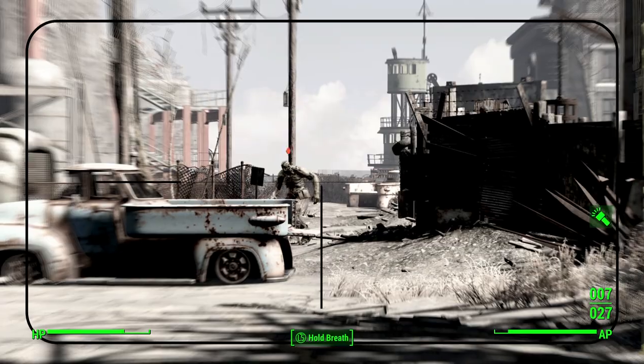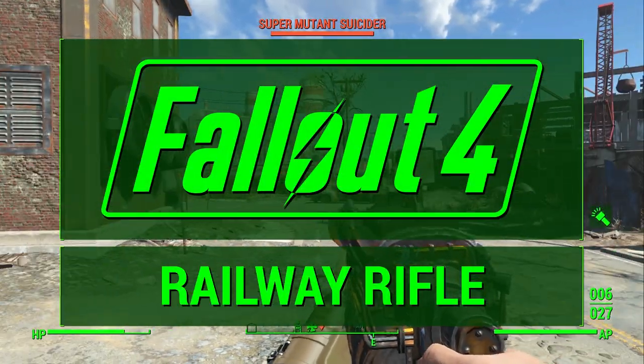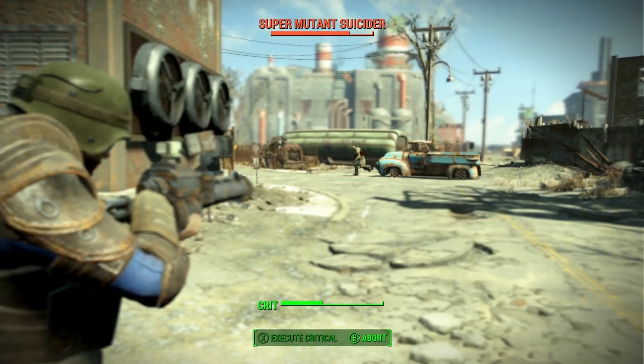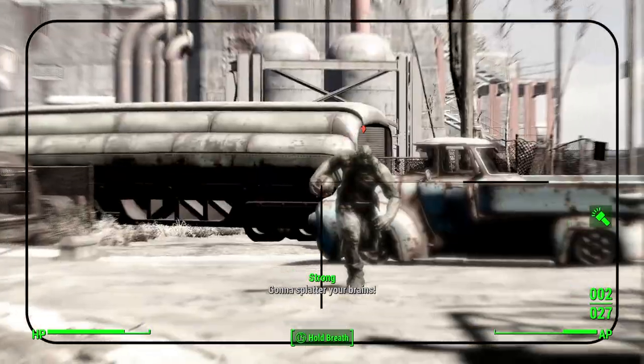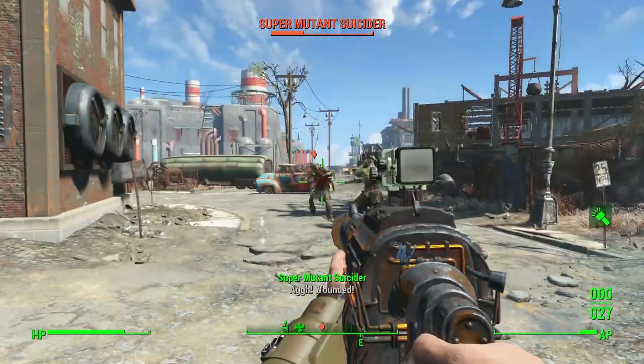Today I'm going to show you how to get the Railway Rifle, which is a really unique type of weapon returning from Fallout 3. It's important to note that it's much more powerful this time around, and this weapon pretty much works the same way as it did before — you shoot railway spikes, which is really cool.